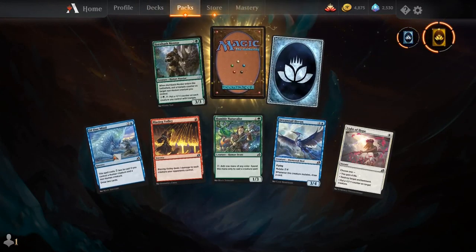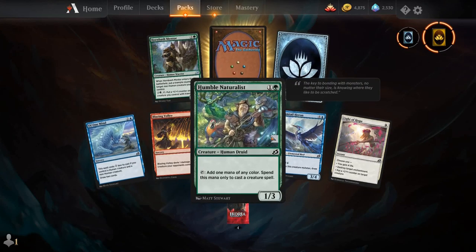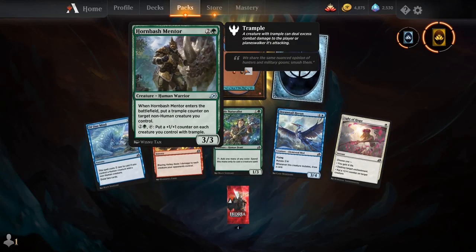Of One Mind, Blazing Volley, Humble Naturalist, Dreamtail Heron, Light of Hope, Horn Bash Mentor, and our rare is Crystalline Giant.